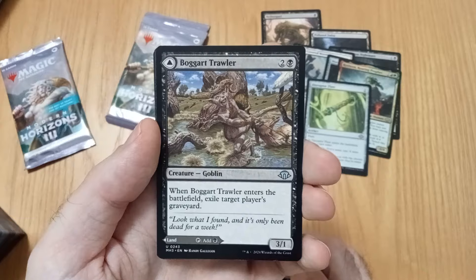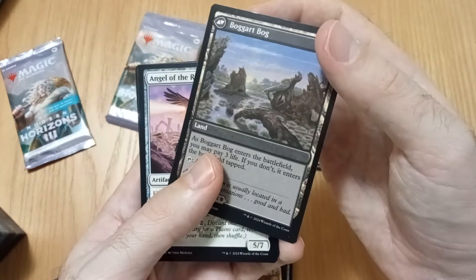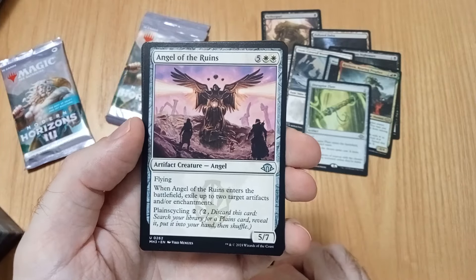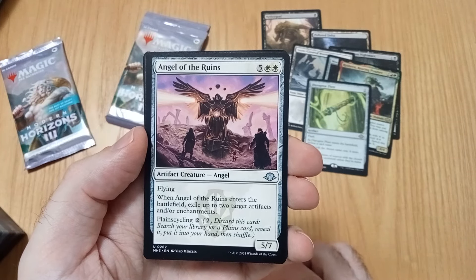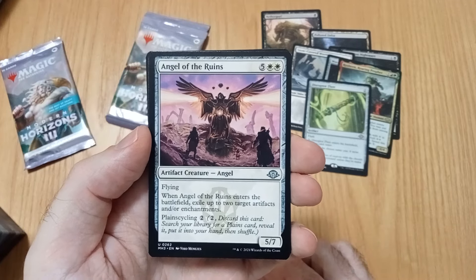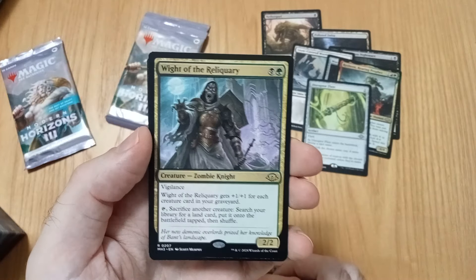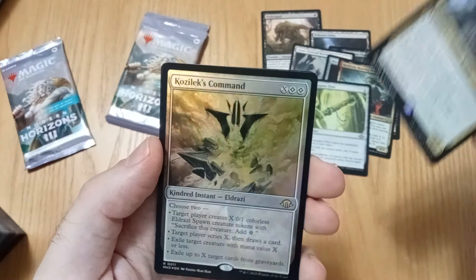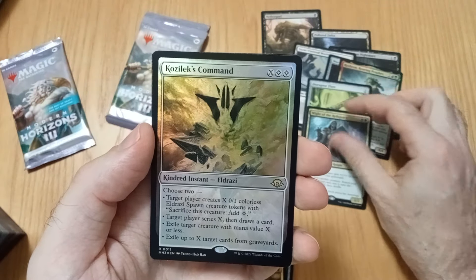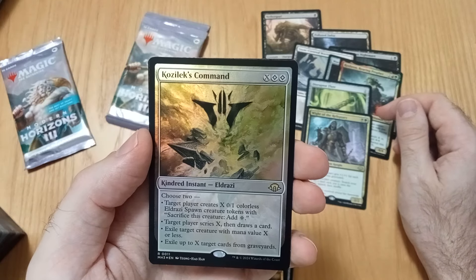Enters — exile target, plays from graveyard. That's just a normal one. Okay, that's not too bad — five, seven. Exile two artifacts and enchantments, plus cycling. White of Reliquary — did we already get that? Maybe we did. And Cozilex Command — choose two.